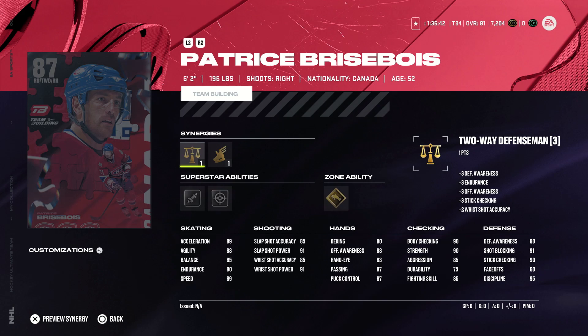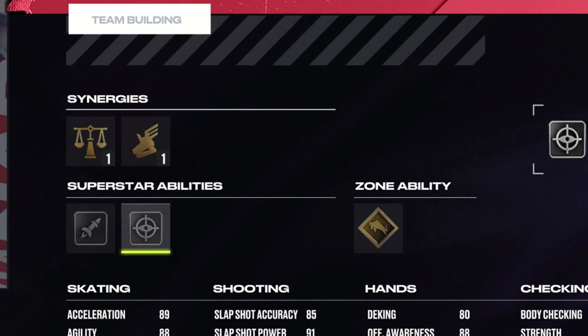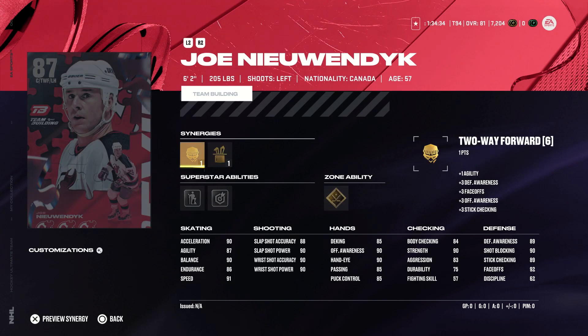Our next defenseman is Patrice Brisebois of the Montreal Canadiens. He's 6'2", right-handed, and has the two-way defenseman synergy as well as the acceleration boost. He has Silver Heat Seeker, Seeing Eye, and Gold Truculence. In my opinion, this is the best defenseman we've seen so far. While his hands are terrible, I think the card in general is better, especially his body checking. At 6'2" with 90 checking and Gold Truculence, this could be a card that will run people over. Just don't expect to be deking out too many people at the blue line, but so far, probably my favorite defenseman we've seen.